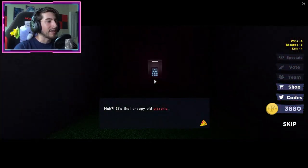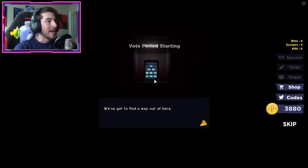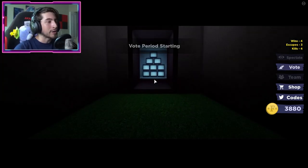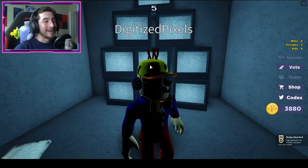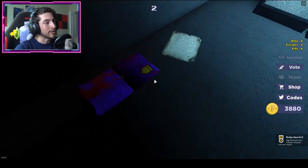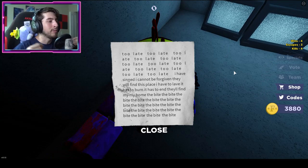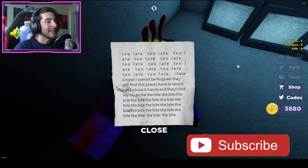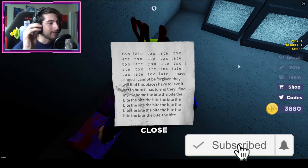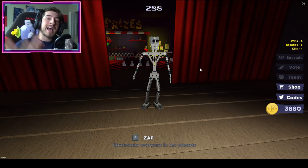All you gotta do then is walk down this hallway and hopefully get there before it teleports you. It looks like we're gonna make it — we made it! A Criminal badge, and there is Purple Guy's shirt or suit, and also skittle juice. There's also a note: too late, too late, too late — I have sinned, I cannot be forgiven, they will find this place, I have to leave, it has to burn, it has to end, they'll find my home — the bite, the bite, the bite.